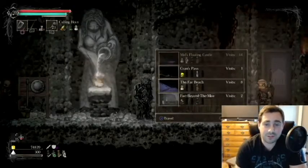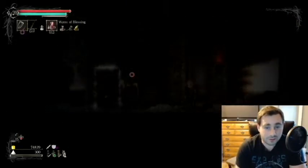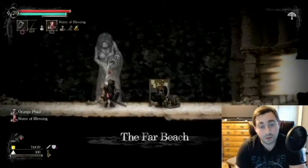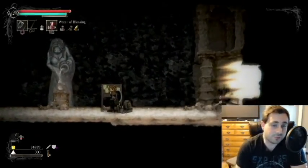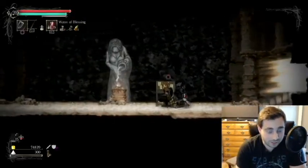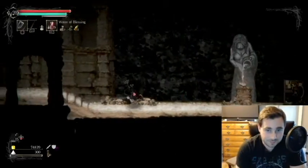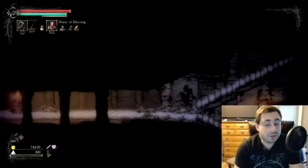Everybody has told you go to the bottom of the ruined temple — I'm here to tell you they're wrong. That is not the best way. Go to the far beach. The far beach is the best place to go into the pitch woods because it's a perfect opportunity to skip the spindle beasts.